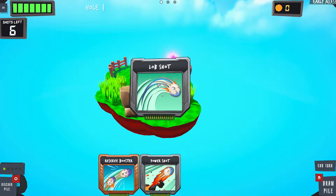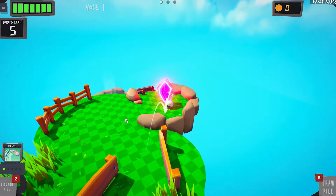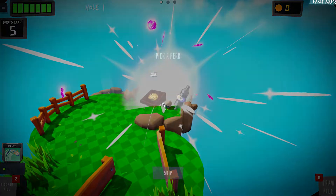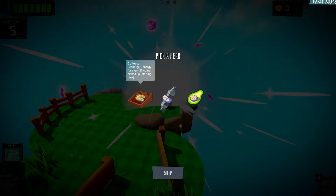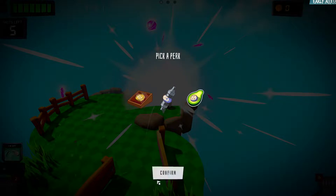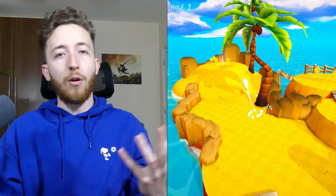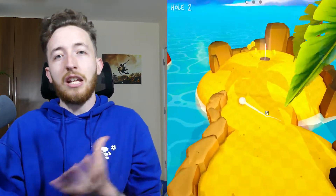The deck-building mechanics are the best part of the game, hands down. To my knowledge you can't actually build a deck — you're given a deck at the start with some basic cards like a lob shot, a power shot, and a curve shot, and you can use combinations of these. At one point you could use two power shots and a lob shot to get an extra long lob, or two lob shots for extra loft, and then the curve shot is where it starts to get pretty interesting.